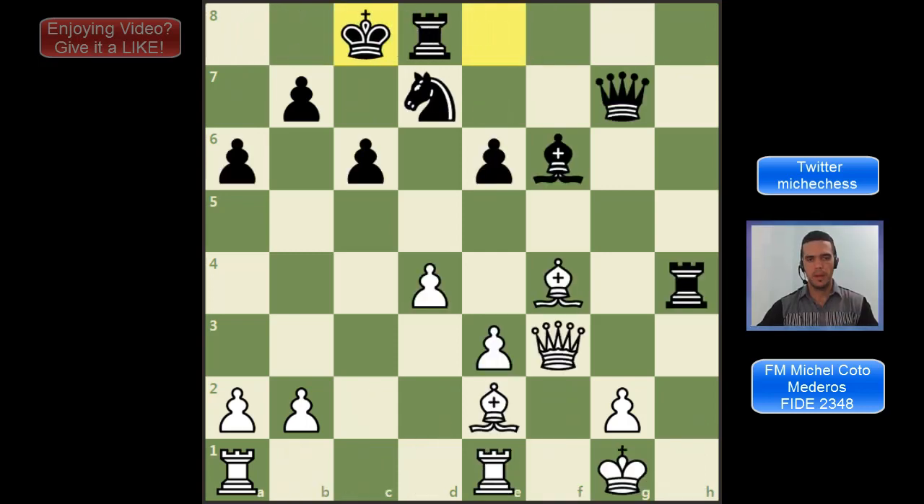Okay, we are playing as white here. First of all we are going to work with checks always, and this time there is a typical mating pattern. This is Bowden's mate. There is this check Qxc6, and after the pawn captures we have Bxa6, and this is a very nice typical mating pattern.